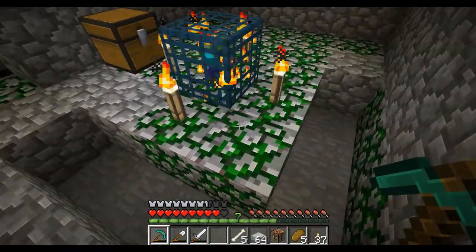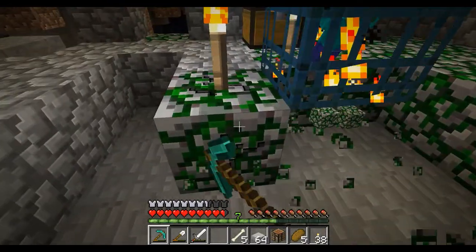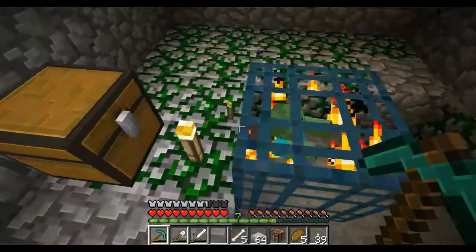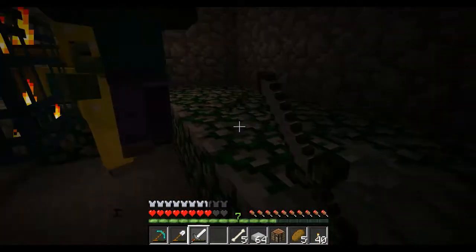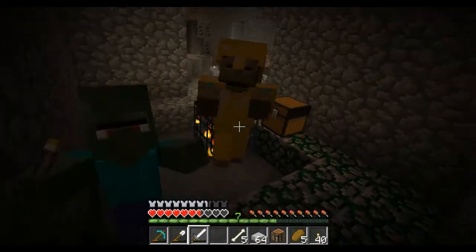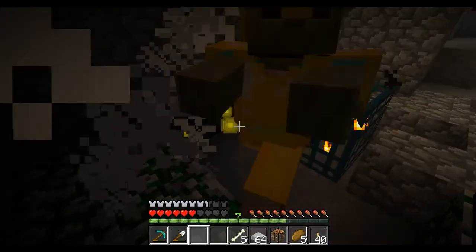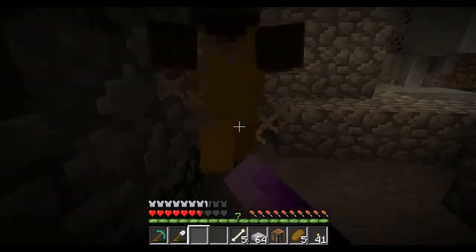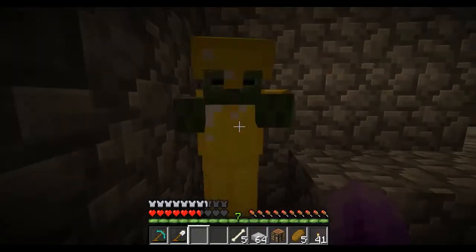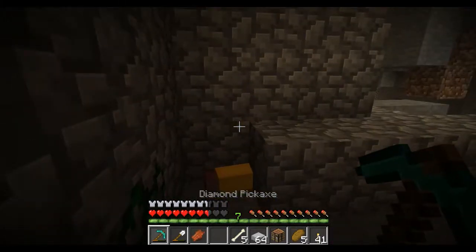The first thing I'm going to want to do is get all this mossy cobble, because it's a rather uncommon block that I'd like to use later on. I accidentally killed all the torches, so after getting these zombies killed and relighting this zombie spawner, we're going to go about building our XP farm slash zombie track.